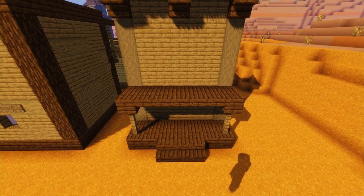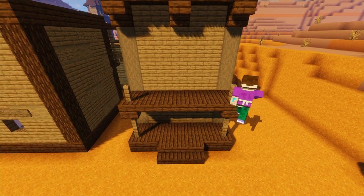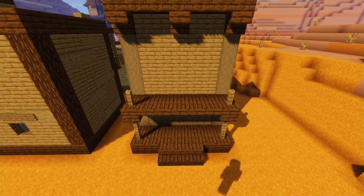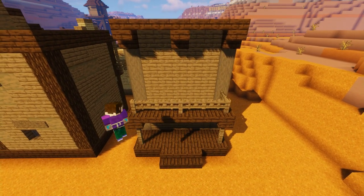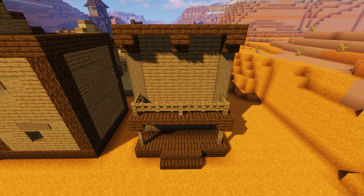Now we're going to add another spruce fence post on top of each corner and one in the middle as well, then fill in the gaps with some spruce gates - or if you want, just use fence posts all the way around. It's completely up to you.